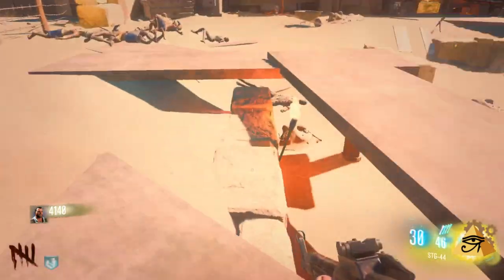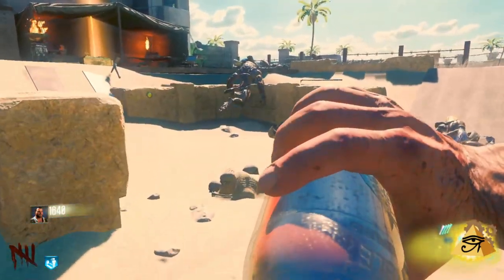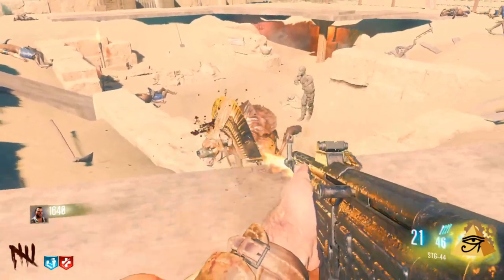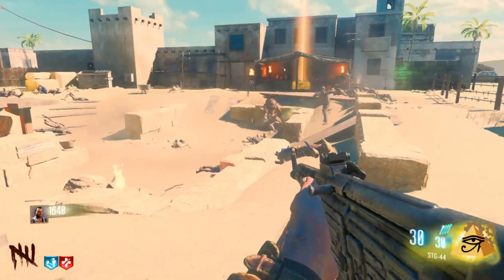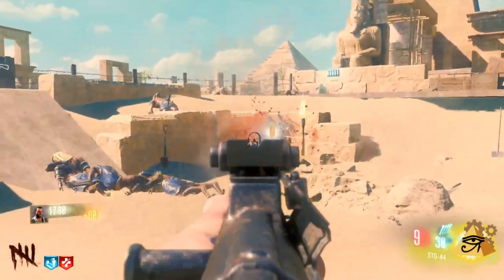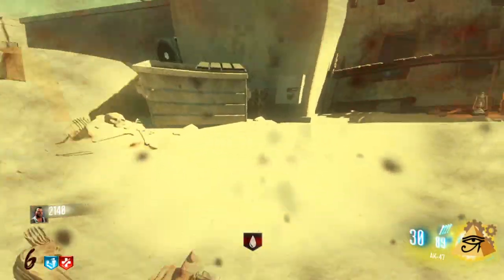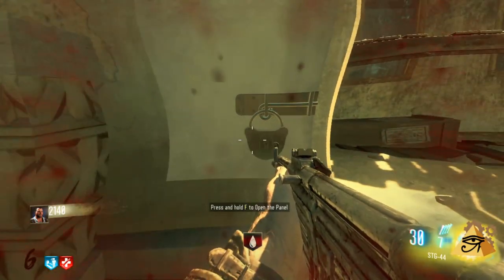We're not going to go down once at all — hopefully we can get a good completion. Don't turn around, I need to get that button. We'll kill this guy in a second, then look around for more buttons. We'll get the nuke actually — and he had zombie blood! Awesome, now I can chill. There's a prompt: 'Press and hold F to open the panel — you need three keys to open it.'